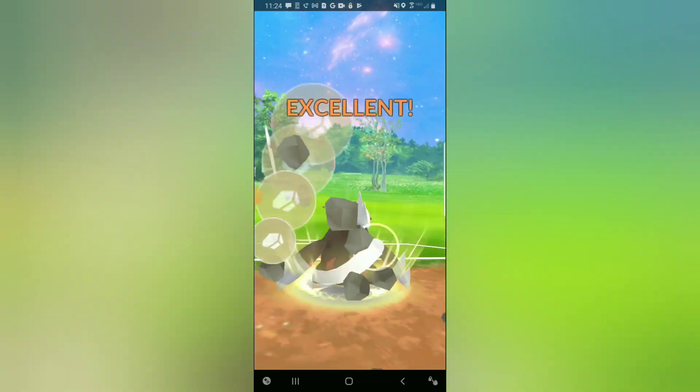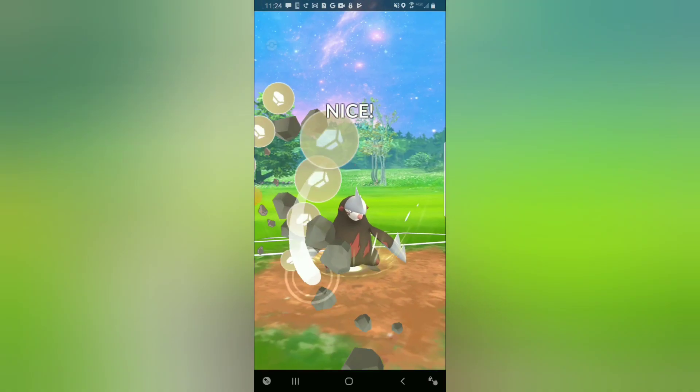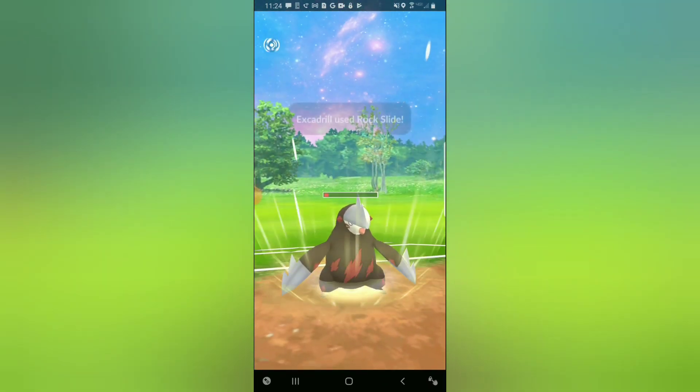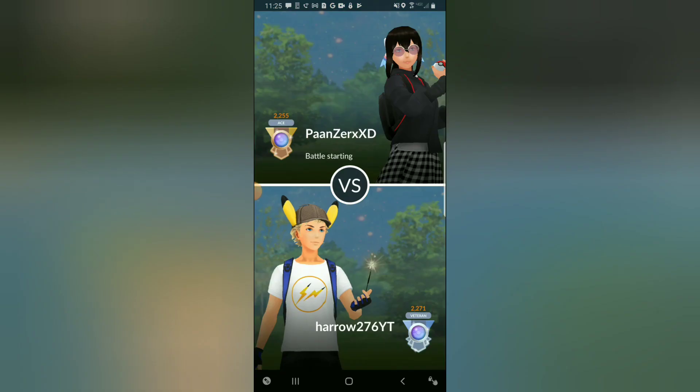Back in comes Trevenant. Going for a Rock Slide — Rock Slide is going to be doing some very nice damage onto the Trevenant, and we have a second Rock Slide loaded. This could get my opponent's final shield; if they let it go, it will KO. Trevenant goes down. In the back is Steelix, my opponent surrenders, and that is game, set and match.